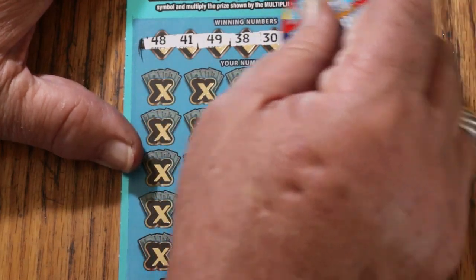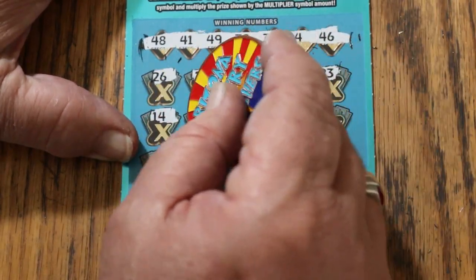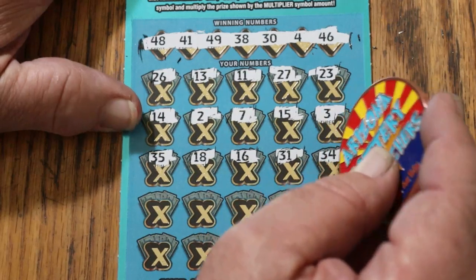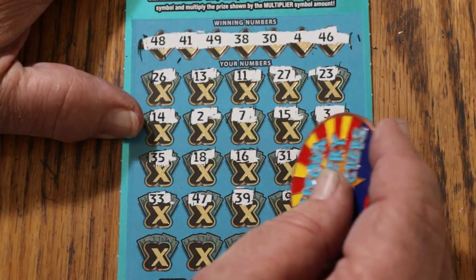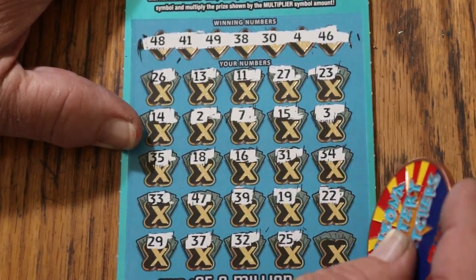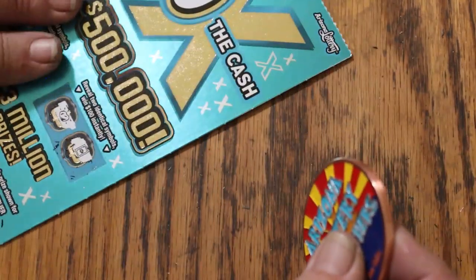Scratching through the numbers on ticket 15: 48, 41, 49, 38, 34, 46, 26, 13, 11, 27, 23, 14, 2, 7, 15, 3, 35, 18, 16, 31, 34, 33, 47, 39, 19, 22, 29, 37, 32, 25, 36. Nothing. Bonuses for 50: a star and a ring. For 100: a gold nugget and a safe. Nothing on the first one.